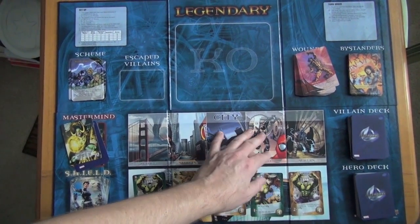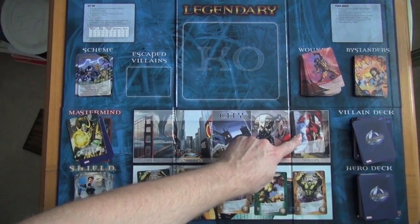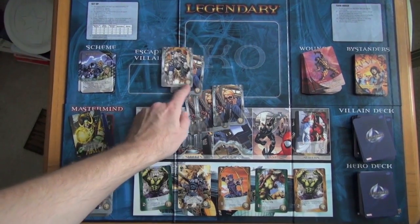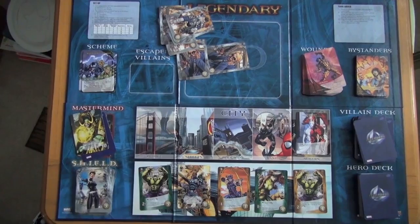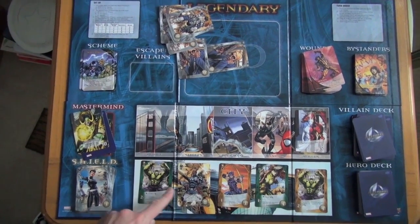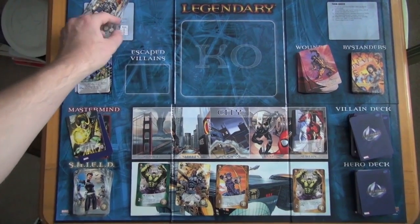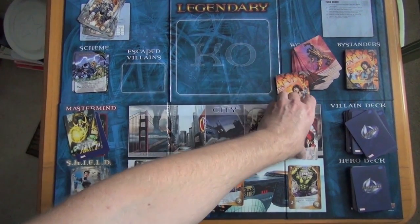At the start of your turn you have six cards in hand. You reveal the top villain card — if it's a villain, it starts in the sewers. You look at your six cards and see what's available: maybe you have four recruit points and two attack points. You might not be able to fight a villain like Mystique, but you can buy Rogue, Hawkeye, or either of the Hulk cards. Whatever you buy goes to your discard pile along with all cards from your turn, then you draw six new cards and carry on.